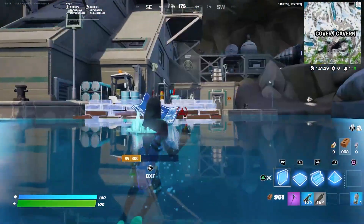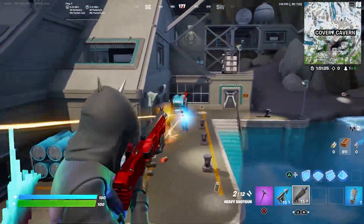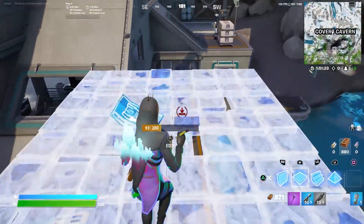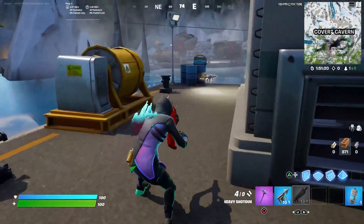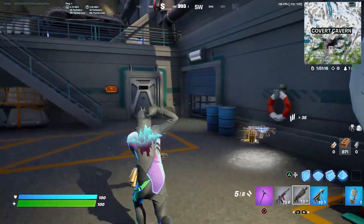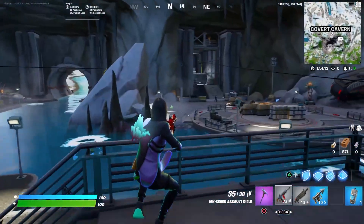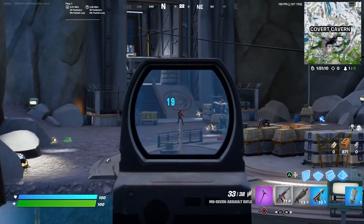Let me quickly explore and see if this is actually the same as Grotto, because it looks kind of the same. I hope this boss is not as OP as the Foundation. This is basically the Isle Guard's main base. The Sanctuary is the Seven's main base.